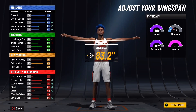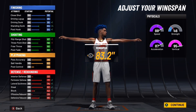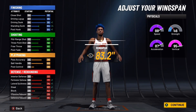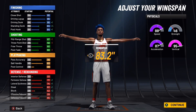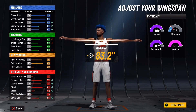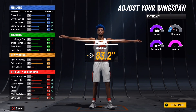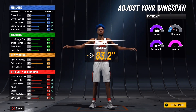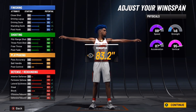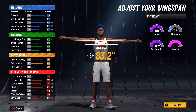Wingspan go to 83.2. You have a 95 driving dunk at 6'4", you have your 58 three-point shot — you can shoot consistently especially if you buy boost and know your jump shot. Mid-range at 67, buy boost that's up to 70 — you can pop mid-ranges and threes all day if you know your jump shot timing. Ball handling 83 and defensive stats are good to go.